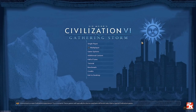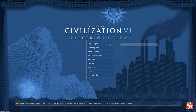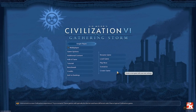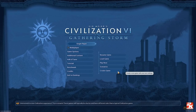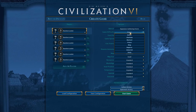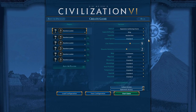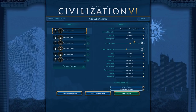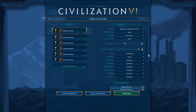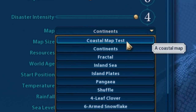Good morning, mate, and welcome to probably one of the dumbest civilization games you'll ever see. I spent about three hours last night manually going through on a tiny map to create what you're about to see. I actually really enjoy Gathering Storm. I've gotten back into Civ after just not really feeling it for a while, and I've honestly been loving it. I figured it's not good enough that you can just sink a couple of coastal tiles, so I built my own map.